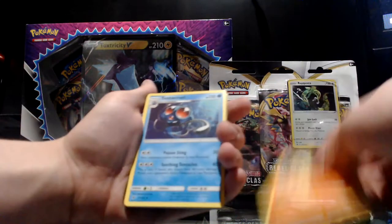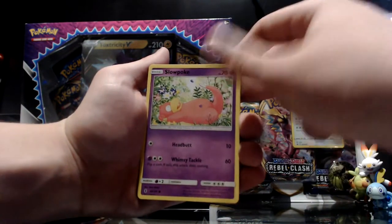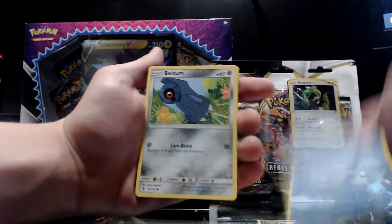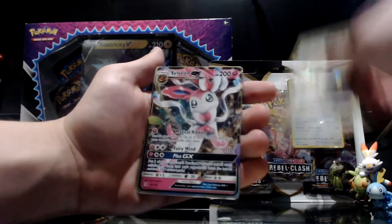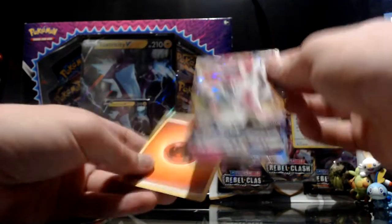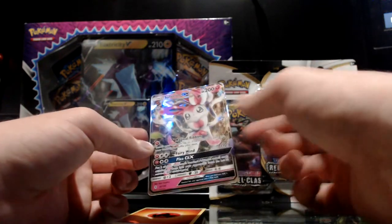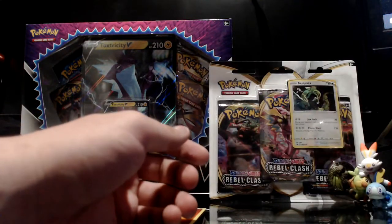First off we got Lampent, followed by Gengar, a Max Potion, Machop, Slowpoke, Vulpix, a Beldum, and then a Patrat, a Munchlax. Oh — Sylveon GX! The Munchlax was the reverse holographic and then this is the rare. That's the second GX pull from these cards we've opened — I think that was the fourth pack — so that's very good. I'll definitely take that from the Guardians Rising pack.